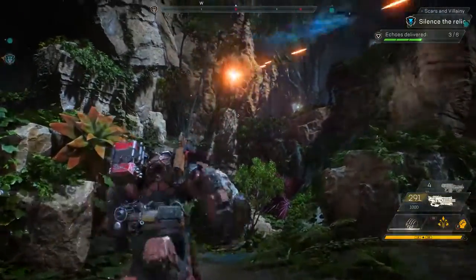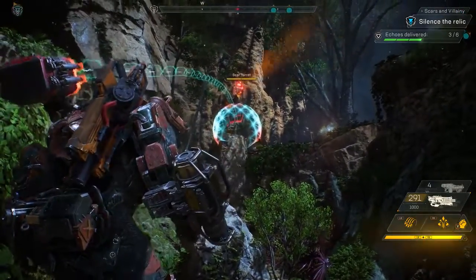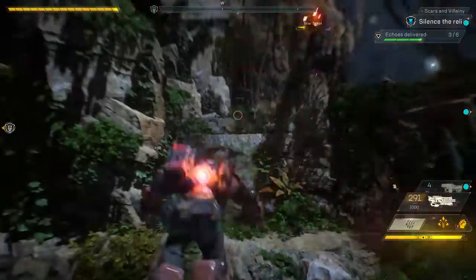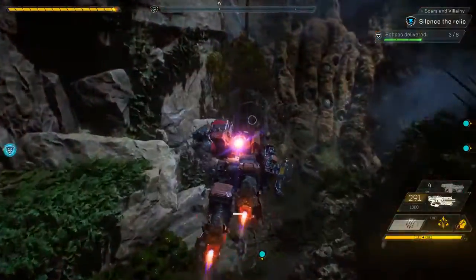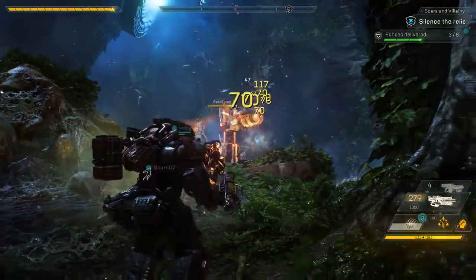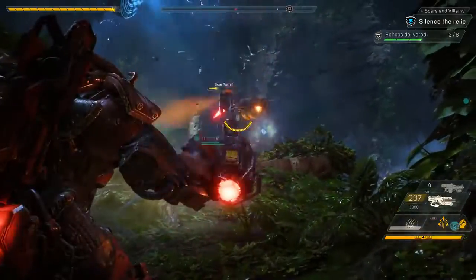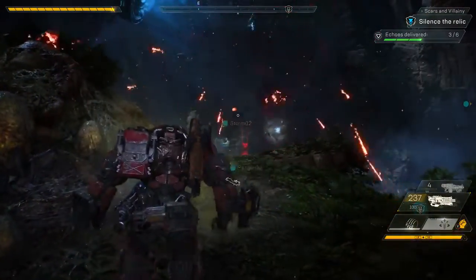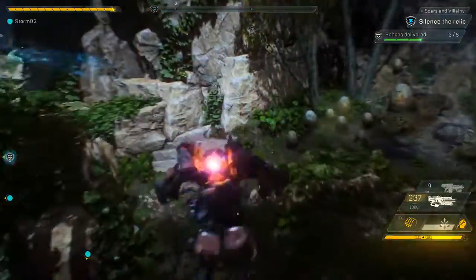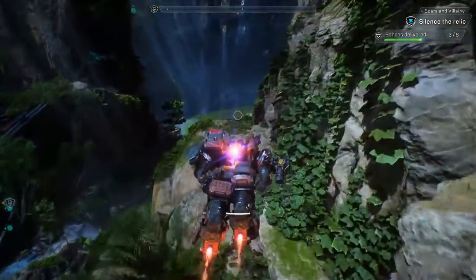We cleared out the middle. The last thing left are these two turrets — we could take them head-on or flank. Looks like Jen's going to try to brute force this first one. They're going to have to flank behind and hit those weak points. Our squad has now cleared out all the enemies in this area. The last thing left to do is get those three Echoes and drop them off to silence the Relic.